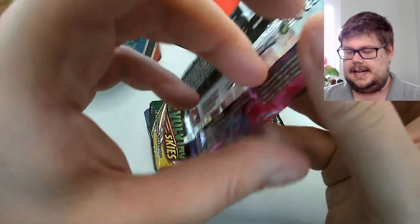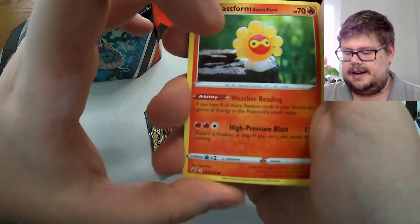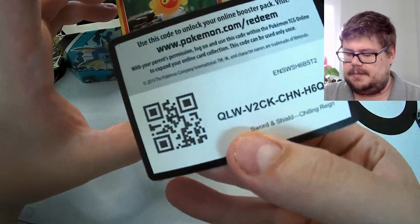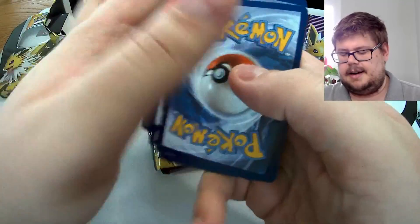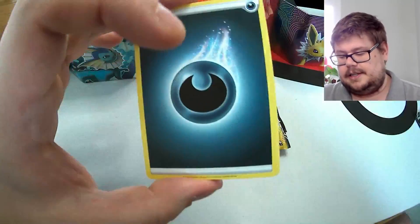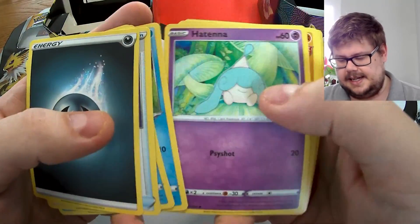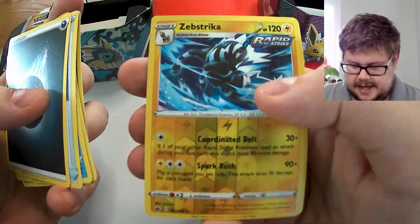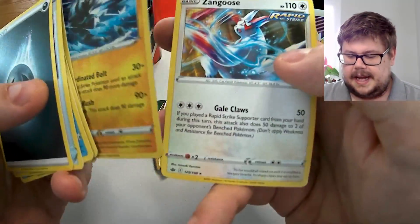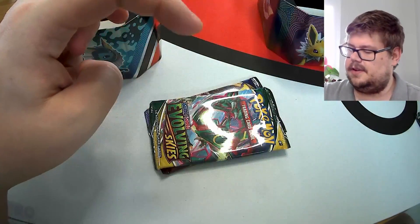Getting into Chilling Reign next — I wouldn't mind pulling a Galarian Moltres here. I do love Galarian Moltres; one of my favorite Pokémon from the Sword and Shield era. My favorite of the legendary birds overall would be Zapdos, but Galarian Moltres was absolutely amazing. We get a Sub Striker which is a reverse rare and a non-holographic Goose, so this tin needs a bit of help — only one reverse rare so far.